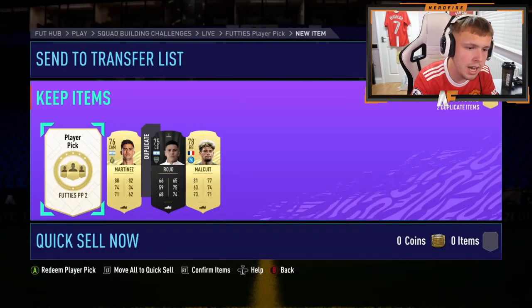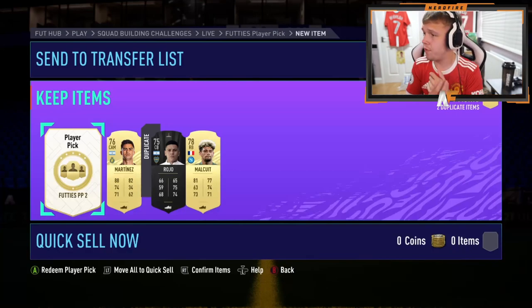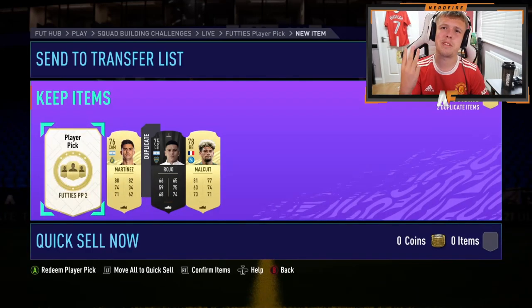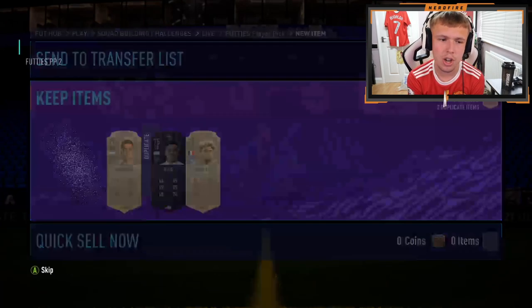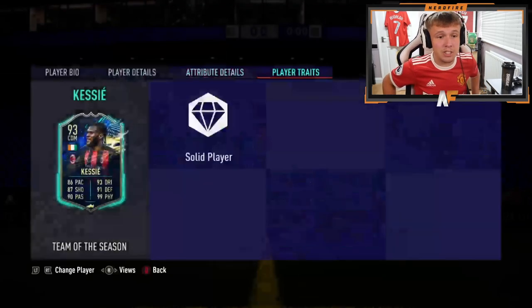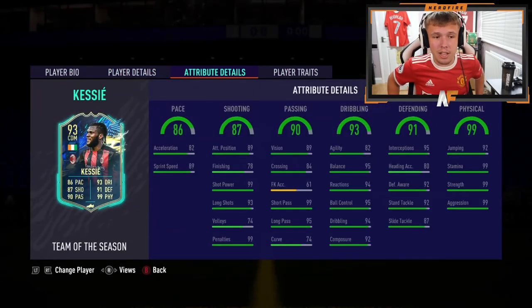Fred FX in the house with player pick number two. I needed to build some more myself, but they're taking a little bit longer this time because you have to complete three squads, which is kind of annoying considering we've got like no fodder in the club. Kessie's not bad, you know — that's pretty solid. He's a very good card. Not bad, definitely better than mine.